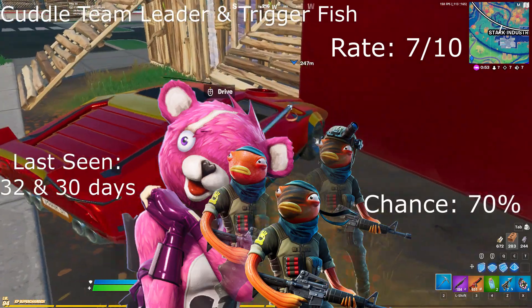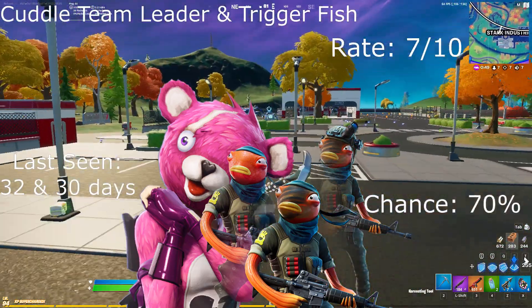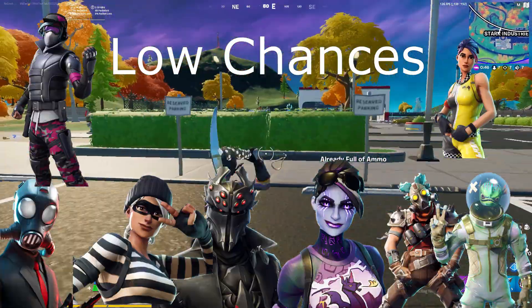Cuddle Team Leader and Triggerfish: rate 7 out of 10, last seen 32 and 30 days ago, with a 70% chance. For our low chances, we have the Gauge, Whiplash, Leviathan, Ruckus, Dark Bomber, Chaos Agent, Rapscallion, and Spider Knight.